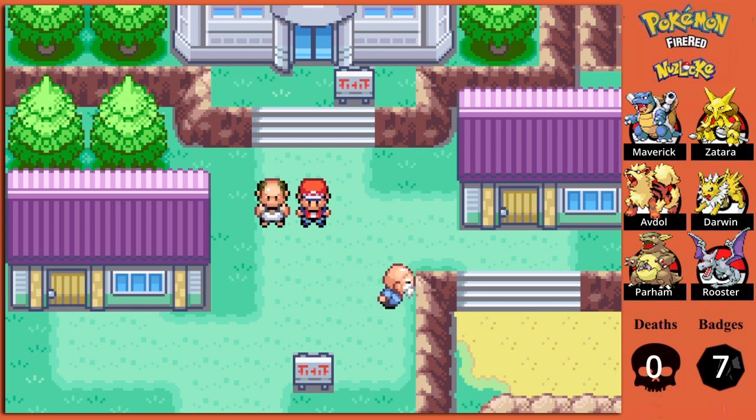Hey everyone, Cypher here and welcome back to Cypher Play's Pokemon FireRed Nuzlocke. In the last episode we caught a few Pokemon at various areas in the Kanto region. We went through the Pokemon Mansion on Cinnabar Island, getting the secret key to the Cinnabar Island Gym, where we handily trounced Blaine and his fire types.